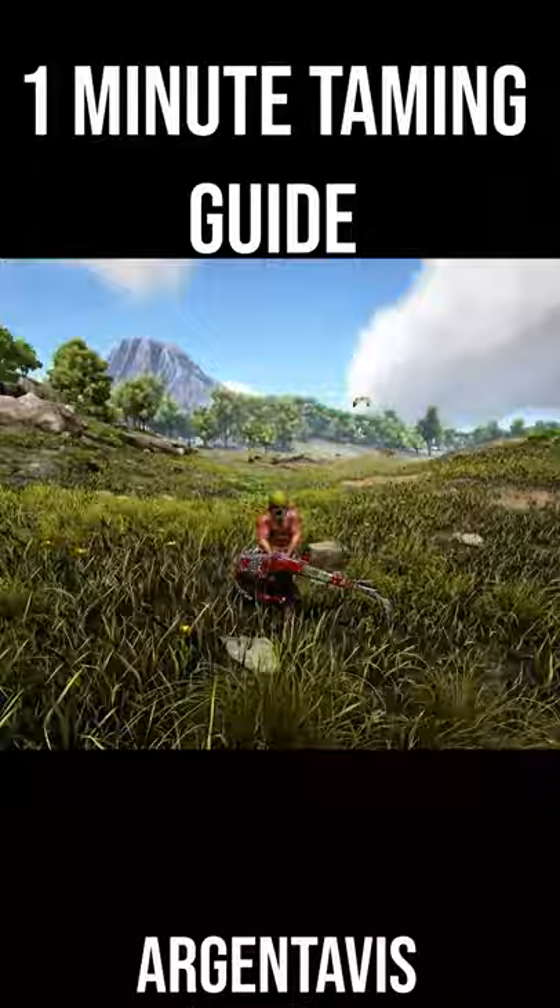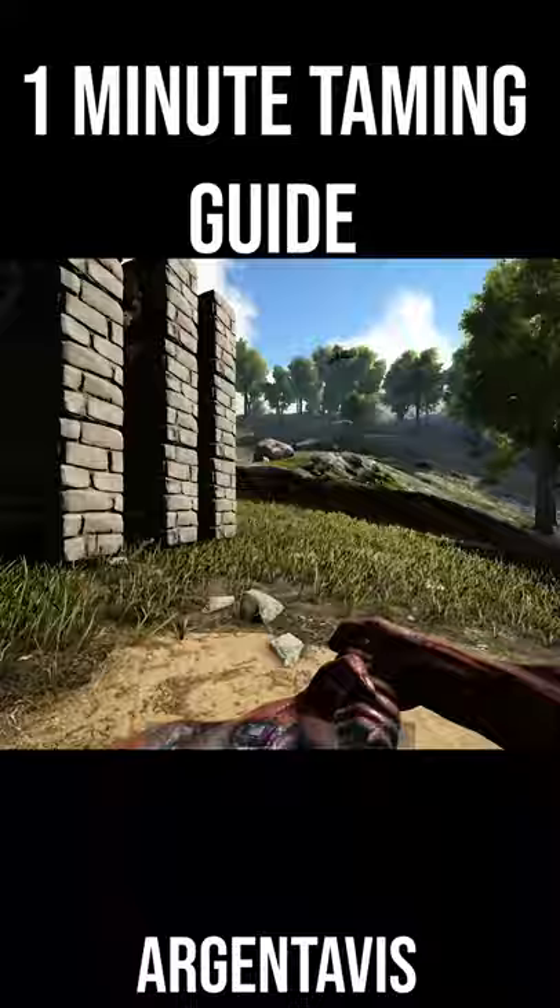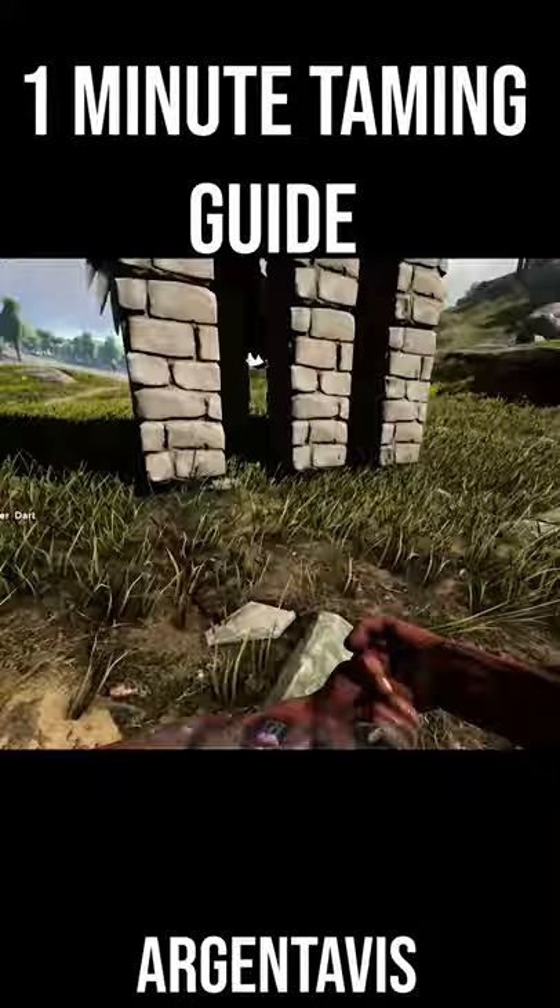Now you need to kill something close by, like a Dilo. Just drag it close to the trap for now. Then put as many tranks into your RG as possible before knocking him out. Once you think he's about to go down, drag your victim in there and wait patiently for the RG to become aggressive again and eat it.